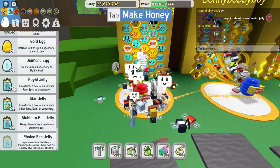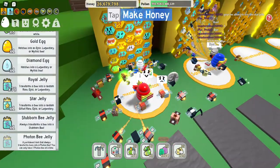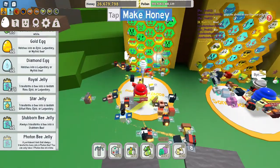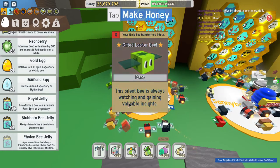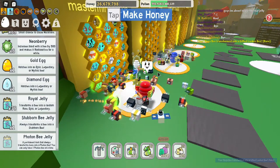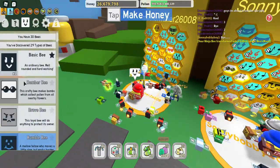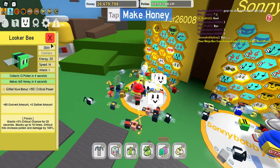Wait first - what am I going to switch? I'm going to switch a Ninja Bee, why not? Gifted Looker Bee - if I already have one of these... do I not already have one of these? I'm pretty sure that I do. Nope, I don't have one of these, okay.